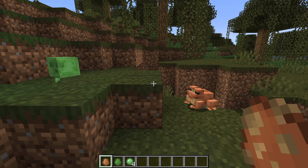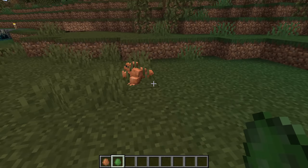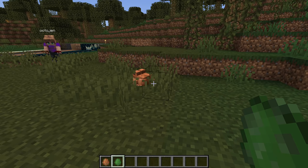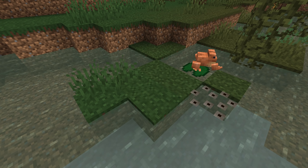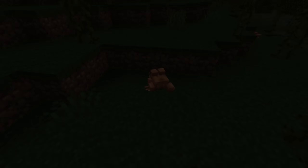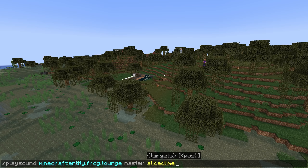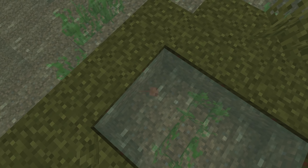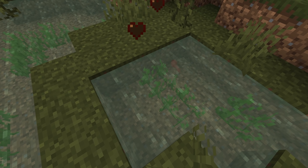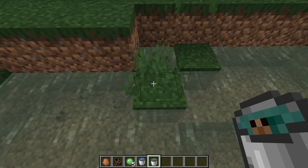Frogs also have plenty of new sounds: for eating, a croak sound while idling, walking sounds, a sound for laying spawn, for jumping, hurting, and dying. There's also a tongue sound which is currently not used in the game. Tadpoles have sounds for hurting and dying. There's also a sound event for emptying a bucket of tadpole, but the sound itself is currently missing.